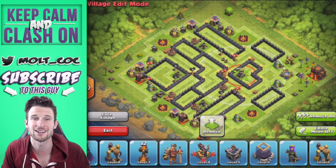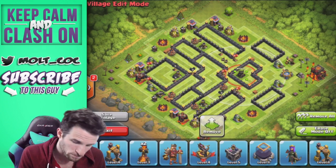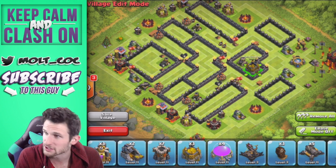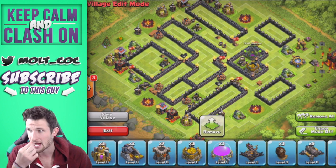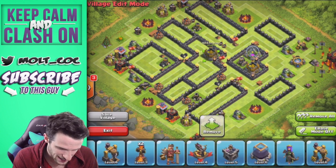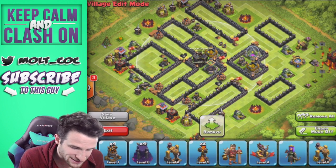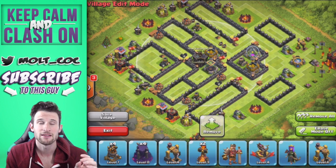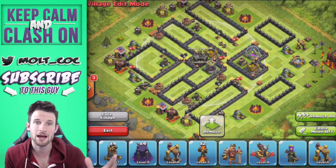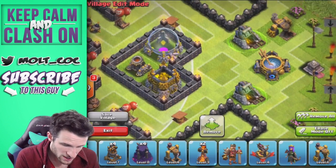Make a square or diamond out of your mortars to have them most effectively cover the base. Barge is one of the best strategies — I've always loved it — but I think this might be the death of barge, sadly, because mortars wreck barge. Let's bring in the rest of our buildings. This is a farming base because I love farming. One of the other biggest things in this update is going to be the skeleton trap.